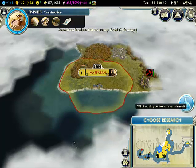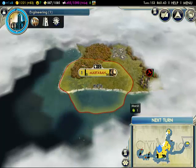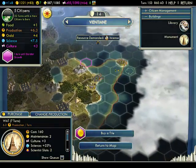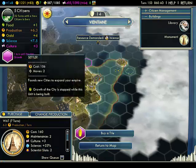Ooh. Research engineering — great. Let's buy some more settlers. Buy some settlers and end this video.